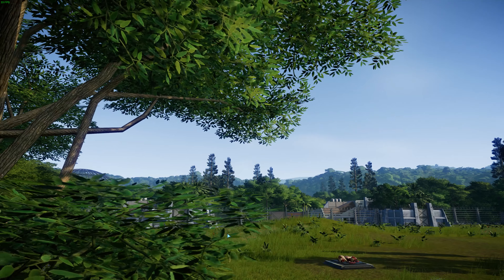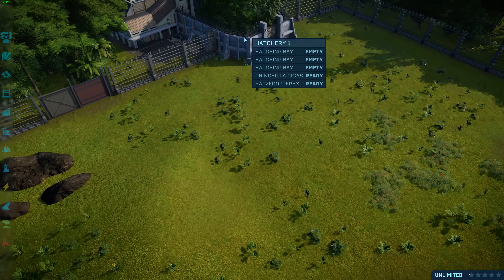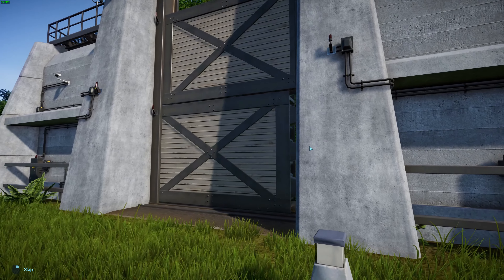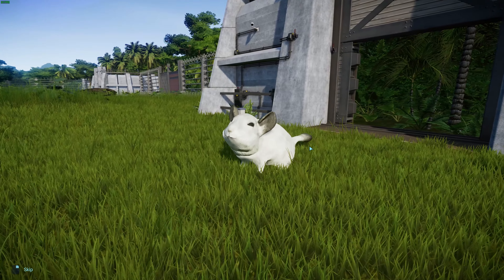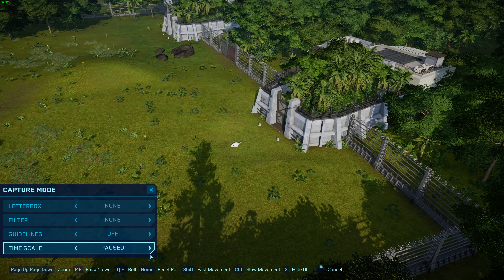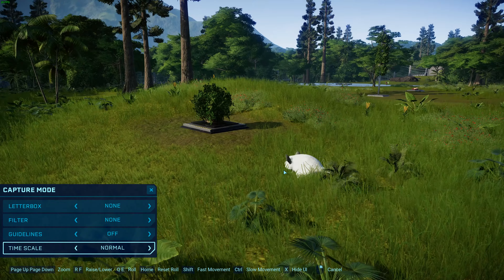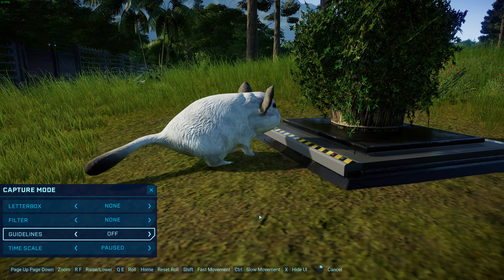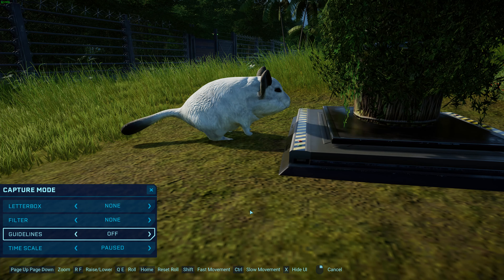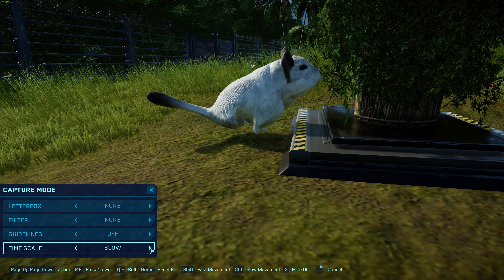Now we're going to move on to the next one. This one's a bit of a funny one — someone made, by Jabursa I believe, a Chinchilla Giggas. This is obviously a made-up species of Chinchilla — Chinchillas never got this big. So what is a Chinchilla? Chinchillas are a group of two species: the long-tailed and the short-tailed Chinchilla. They're crepuscular rodents, meaning they come out in the early morning and late afternoon.